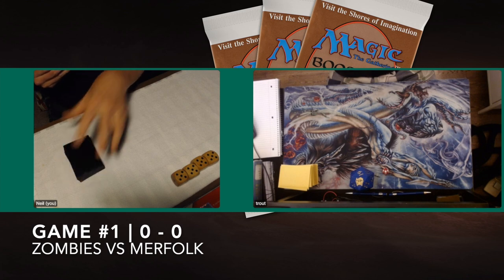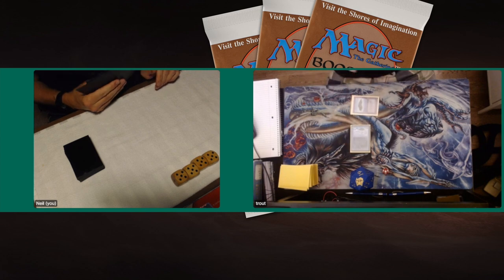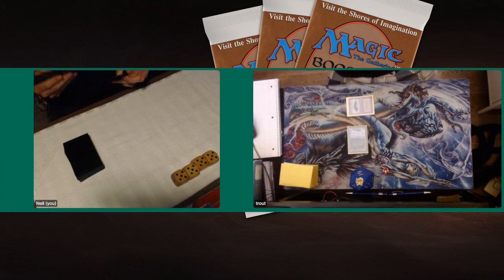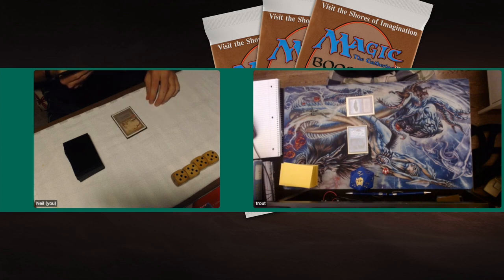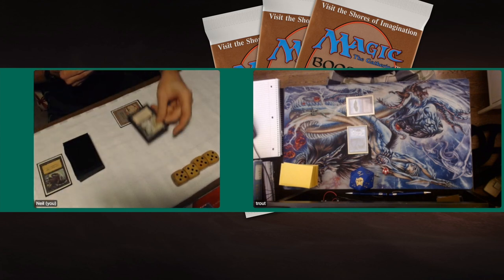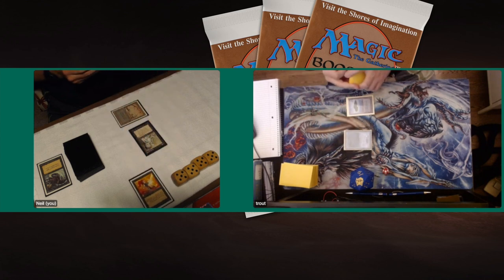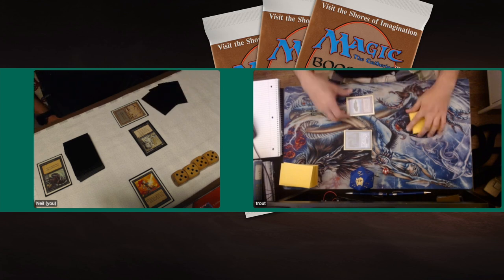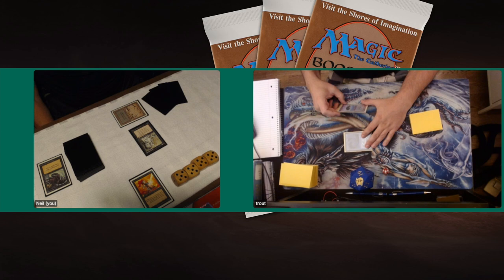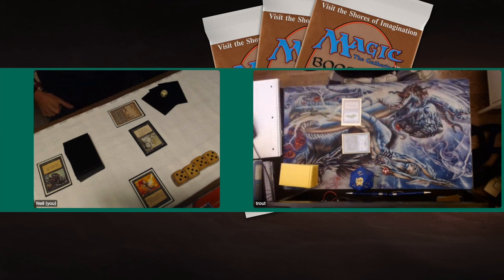Game number one. A best of three between Neil and his Mono Black Zombies versus the Mono Blue Merfolk deck of Trout. Starting off with a Merfolk of the Pearl Trident turn one. Neil plays a Swamp, taps it sideways — there's a Dark Ritual — and plays a Walking Dead and a Paralyze. What an opener for Neil! Walking Dead is a 1/1 from Legends, one black to regenerate. The Merfolk of the Pearl Trident stays tapped because of the Paralyze.